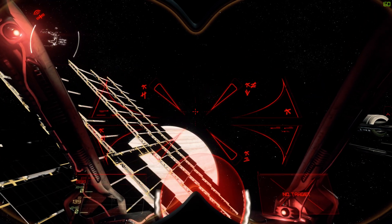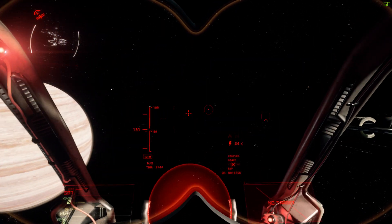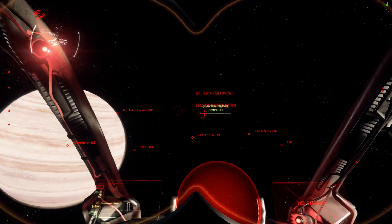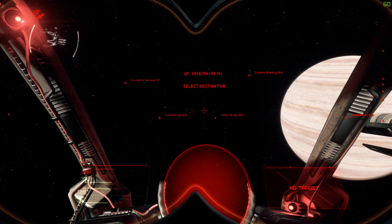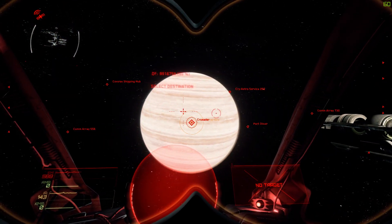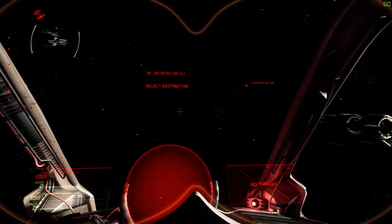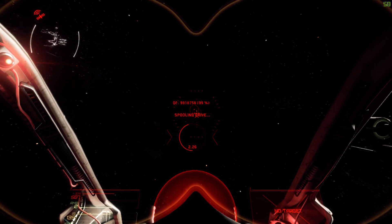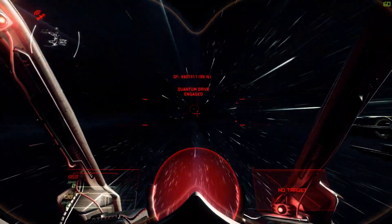That's cool — I like how that HUD does that. The Scythe does have some missiles on it, so let's go test those out. I want to go to nav point 126 and try doing battle with the pirate that pops up there.